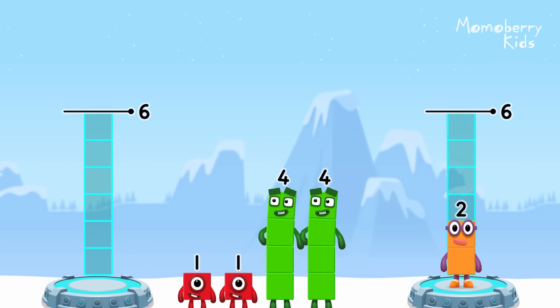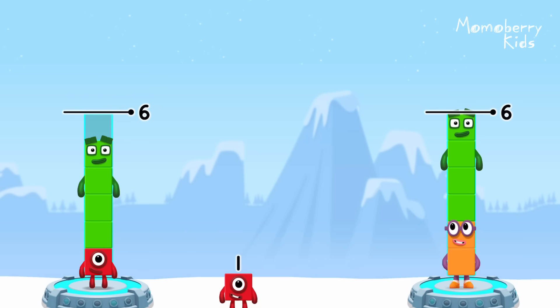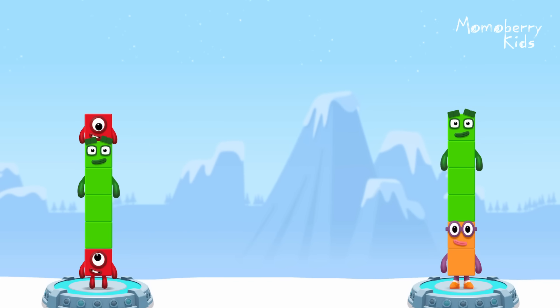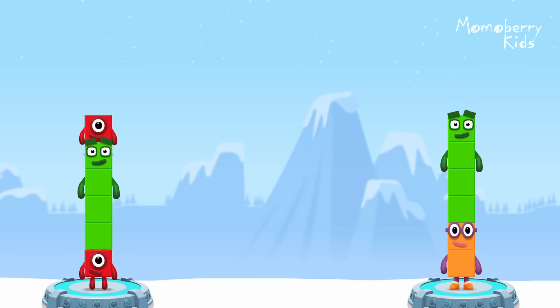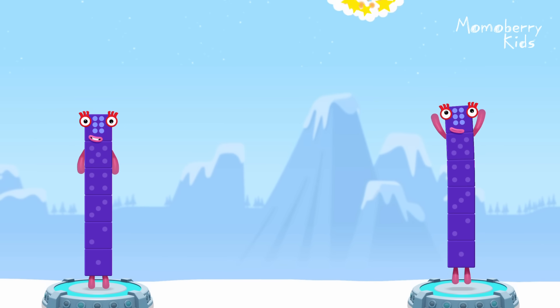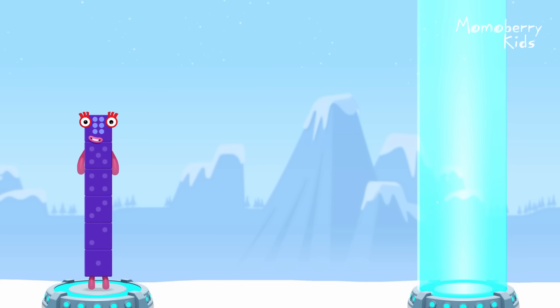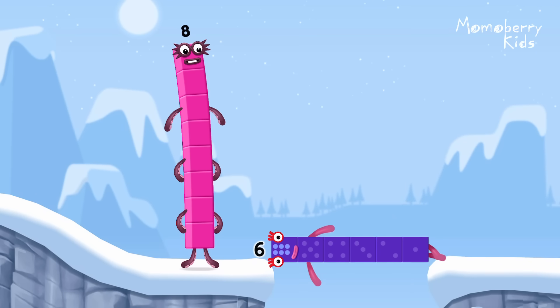Share the number blocks evenly to make two groups of six. Six, six, four, one, four, one. You solved it! One plus four plus one equals six. Two plus four equals six. Six equals six. Well done!